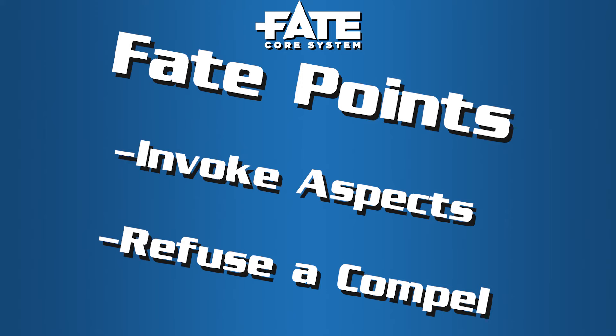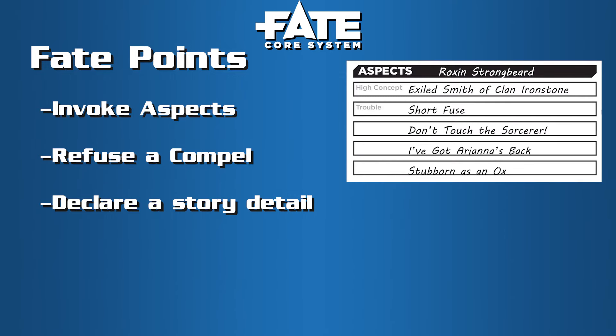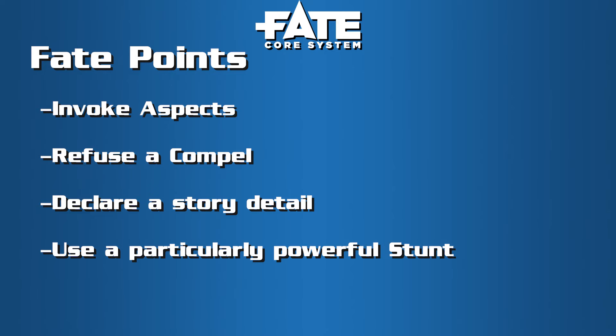You can do more than just refuse story details — you can propose whole new ones. If it's appropriate and the GM agrees, you can spend a fate point to declare a story detail as long as it's based on one of your aspects. For instance, upon entering a town, Strongbeard — our exiled smith of clan Ironstone — might propose that another former member of the clan has a shop in town. If the GM likes it, point well spent, because that could be a useful contact or a shop where you get a discount. The final thing you can do with a fate point is power particularly powerful stunts.